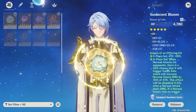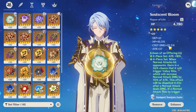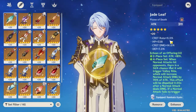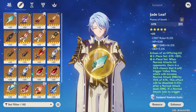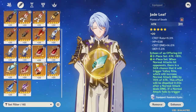I'm not sure if Echoes of an Offering could be the signature artifact set for him. Moving on to the flower — the majority of upgrades are going to HP percentage and crit damage, which is decent. Same goes for the feather. I don't know if this is a bit copium, but it doesn't matter. The flower has HP and defense substats, which I really hate on this artifact.